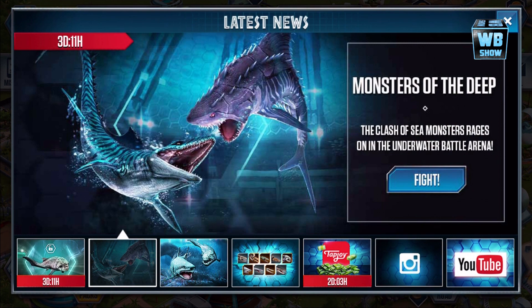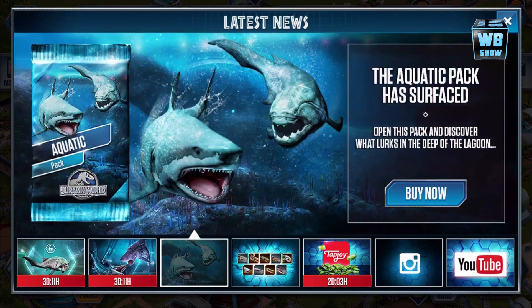The aquatic section of Jurassic World. So just like Jurassic Park Builder, they release the land and then the aquatic. I'm pretty sure there's going to be like a glacier or something.